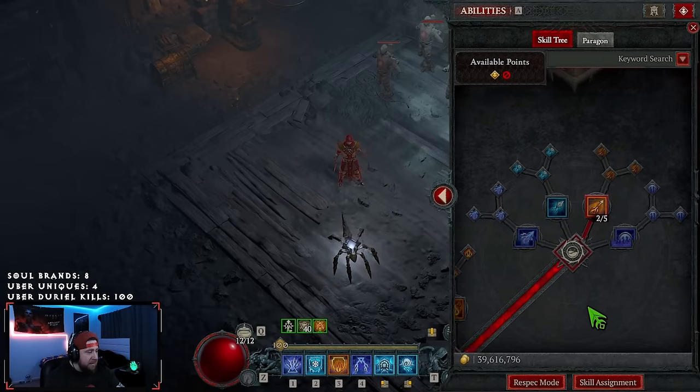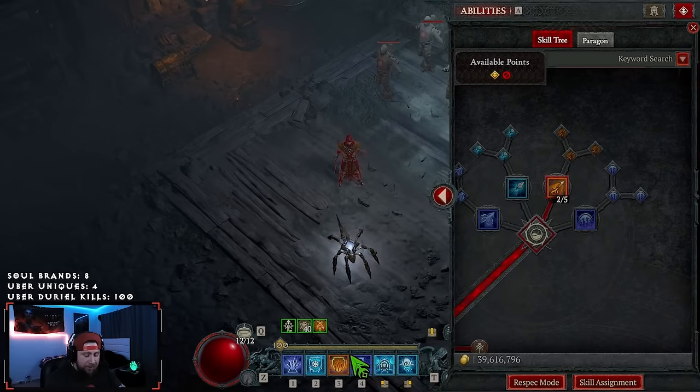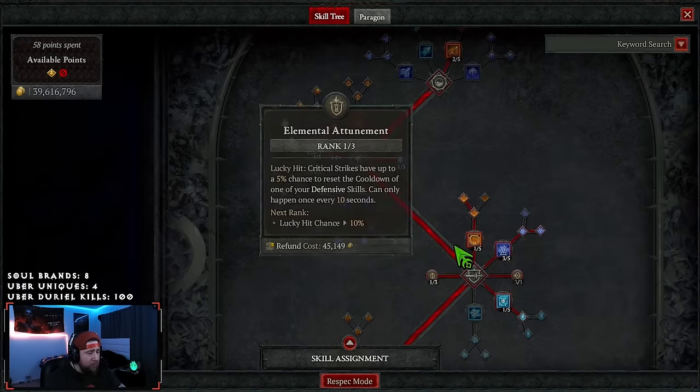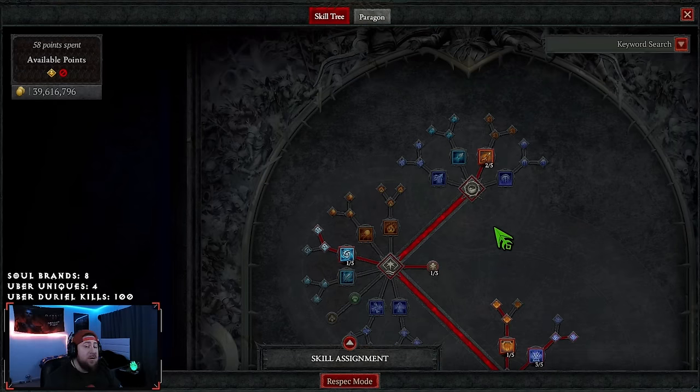I'm going to break all this down. We got Firebolt — we're going Firebolt into our Enhancement Skill. It's going to be our first one. Everything is going to be burning. This is what's going to make the build really, really good. Having access to burning is going to make the build absolutely insane. I want to show some quick footage later of how good the build does against Ubers, Durial, and Lilith — I'll showcase those clips after we go through the guide, including a T-100.